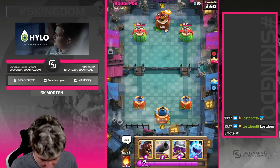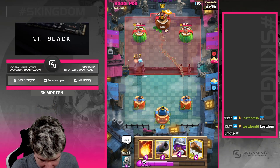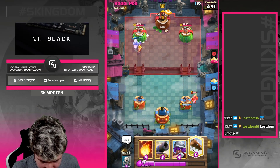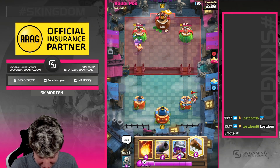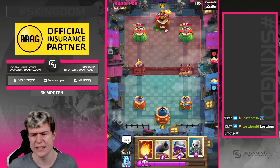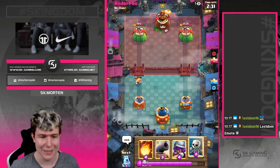Okay, see our next game against rotary pro. We're just gonna go hog ice golem at the bridge to get some chip damage in. He decides to miner, I suppose connecting. It looks like it's a really bad cycle so we get some chip damage in. I think we're just gonna log the miner, get some less damage. It's fine - so far so good.